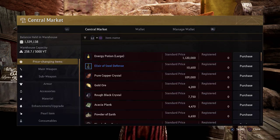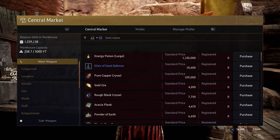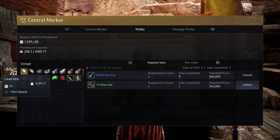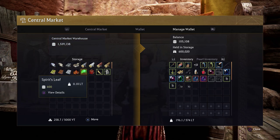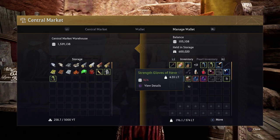The central market vendor herself has three tabs: the central market, the wallet, and the managed wallet. We're going to go ahead and cover how the managed wallet system works first. Press R1 twice to navigate over to the managed wallet tab on the central marketplace. If you want to buy or sell anything on the central marketplace, you'll need to navigate to this tab.